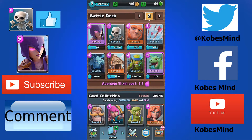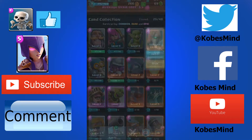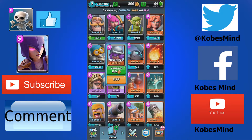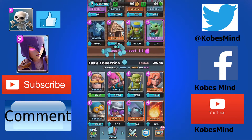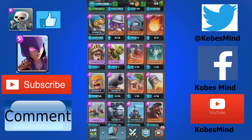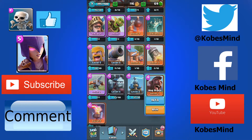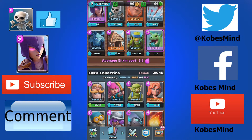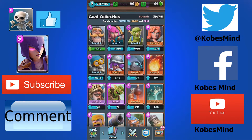We basically threw away all of our gold, but let's upgrade the valkyrie even though we're not really going to use her too much. We're so close to getting to level 6. Let's upgrade the musketeer to level 3 — we're so close. Anything else we can upgrade? Spear goblins was alright, but I was really hoping to get my giant to level 4 and my goblin hut up. But besides that, the hog and the spear goblin was real nice.